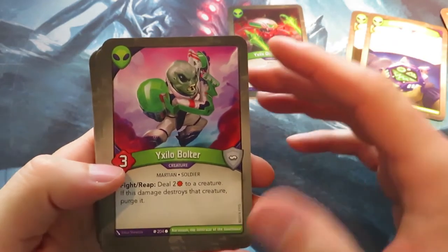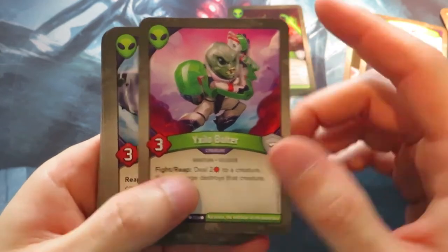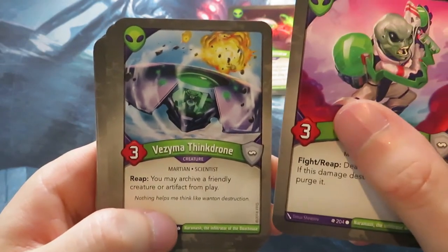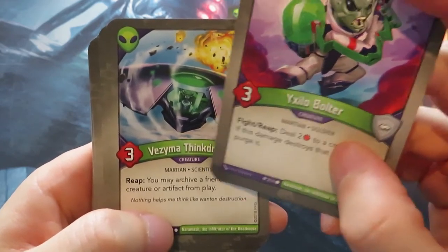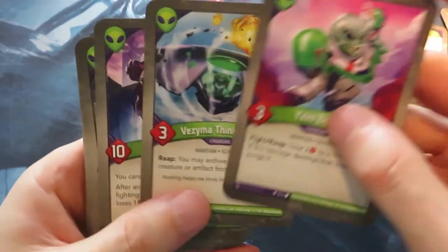We've got an XLX Bolter — on fight or reap, deal two damage to a creature, and if it destroys it, purge it. That's quite nice. Then a Vesma Thingdrone, a three-power creature with a reap ability: you may archive a friendly creature or artifact from play. So you could use that in some interesting ways — still powerful.